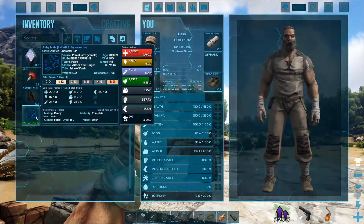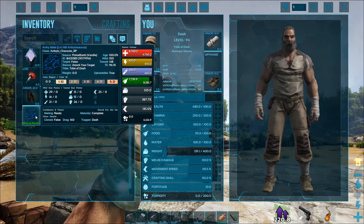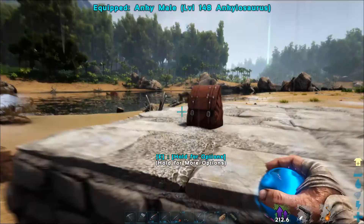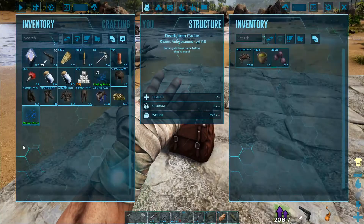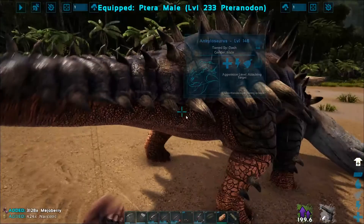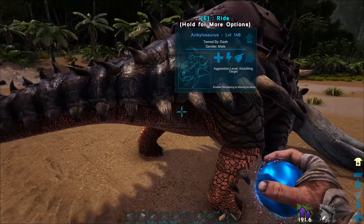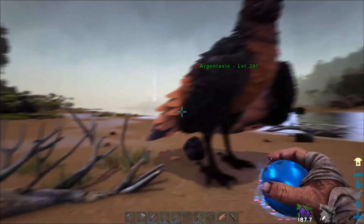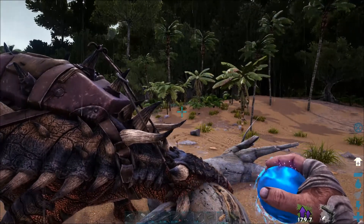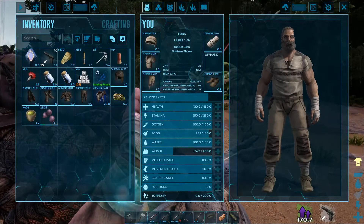We got the Anky — let's put it in a cryo ball and check its stats. It got 29 in health, 16 in stamina. I'm not really happy with that, but it'll do. Game, definitely need to increase its carry weight. Leave a comment in the comment section telling me if Ankys do auto-gather, or if it's the Doedicurus that does.